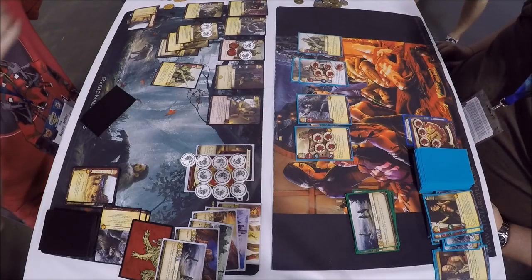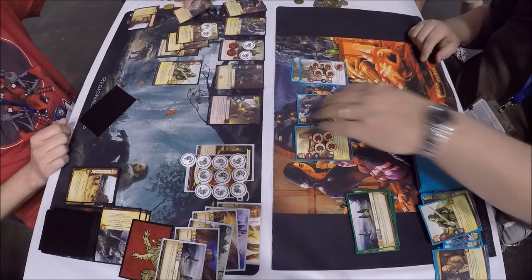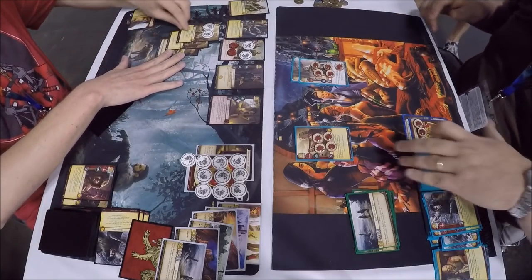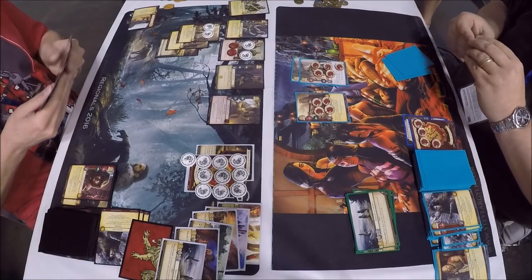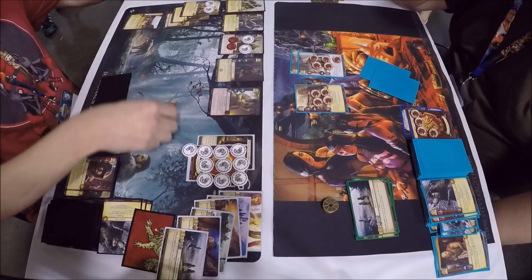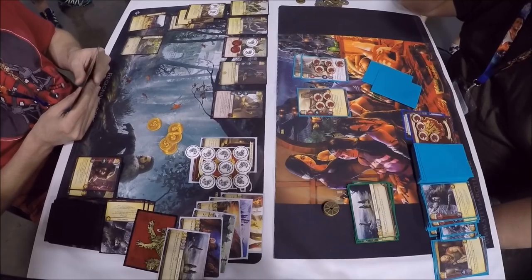The Lannister Wolf player chooses to go first and resolve March first — Hound is chosen for March to the Wall on one side, Pycelle on the other. The second March goes off and the Tickler and a Burned Man are the targets. Lannister Wolf goes first marshaling — just drew two cards, hopefully top-decking something useful. Gains only four gold — really tight on economy. The camera operator is moving the camera around trying to make sure we can see the plots sliding off the mat.